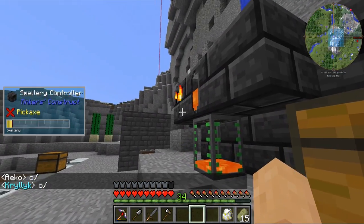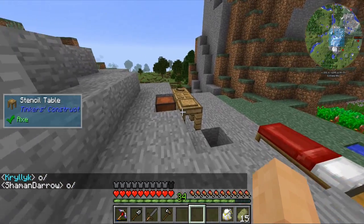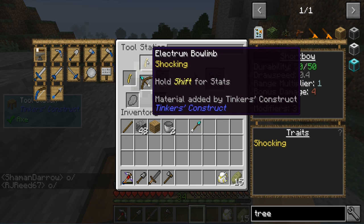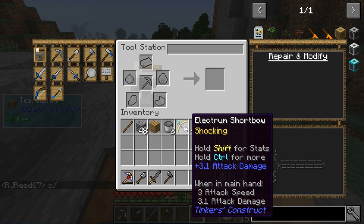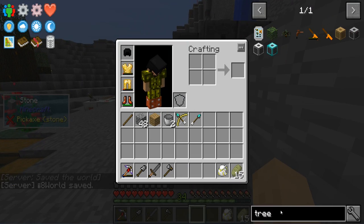I also want to get a second limb so we can get both limbs replaced. Now we're down to a draw speed of 0.4 and up to 50 durability, which is very good. That should improve the bow quite a bit.